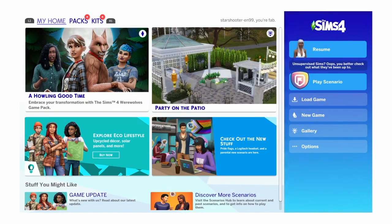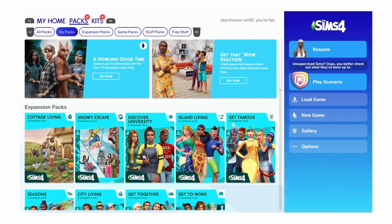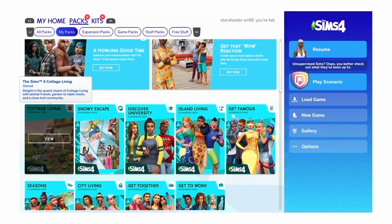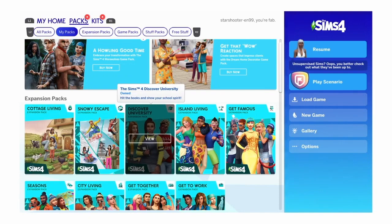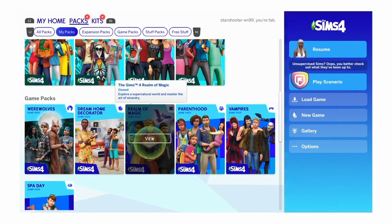All right guys, thanks for joining us — this is Tech Junkies World. We're going to go over some Sims stuff. Let's take a look at my Sims packs. Right now I want to go over all my packs: I have Werewolves, Cottage Living, Snowy Escape, Discovery University, Island Living, Get Famous, Seasons, City Living, Get Together, Get to Work, Dream Decor, Realm of Magic, Parenthood, and Vampires.